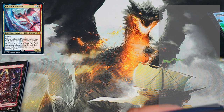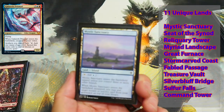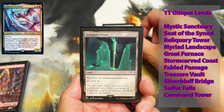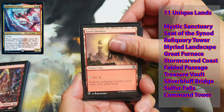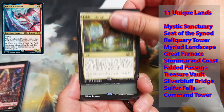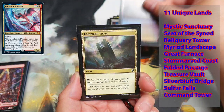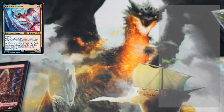Next up, we have 11 unique lands. We have Mystic Sanctuary, Seat of Synod, Reliquary Tower, Myriad Landscape, Great Furnace, Storm Carved Coast, Fabled Passage, Treasure Vault, Silver Bluff Bridge, Sulfur Falls, and Command Tower — so that way we can get to the color land we need when we need it.